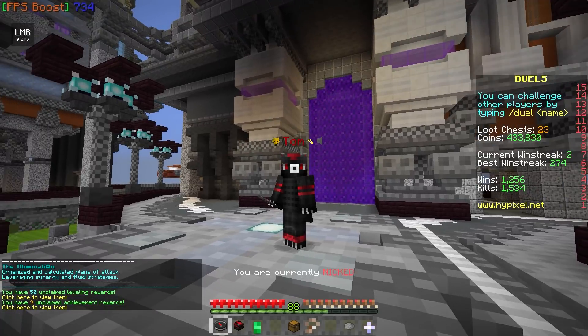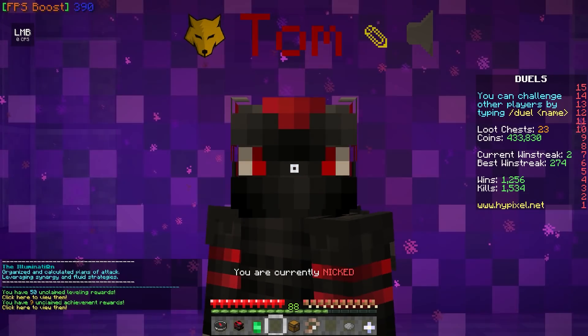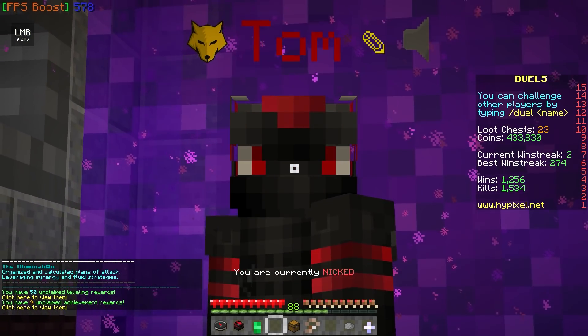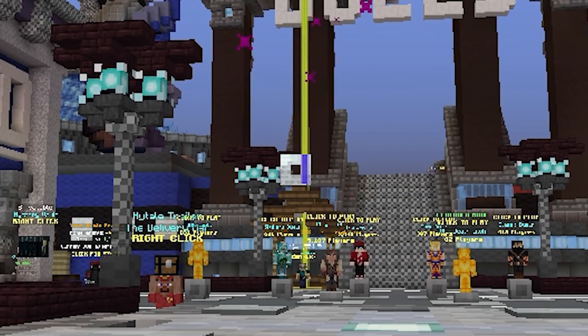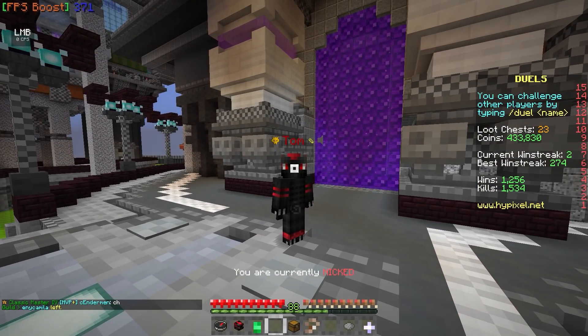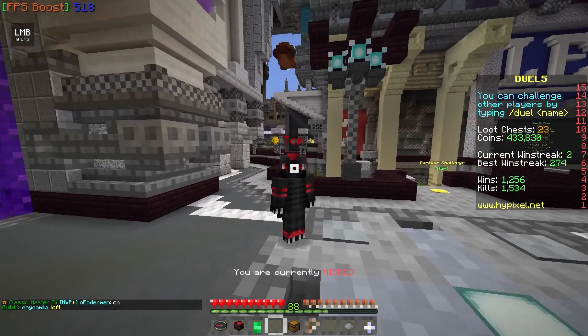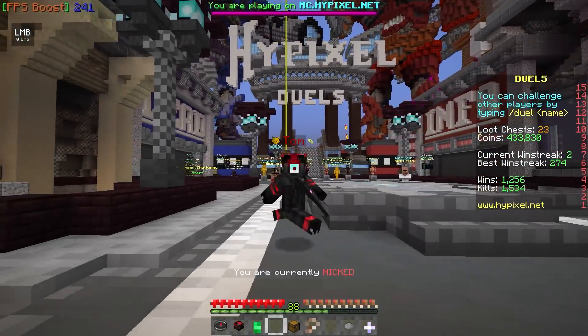We've just logged on to Hypixel, and this is what the hub is looking like. As you can see, the nether portal actually looks pretty cool, but this is the hotbar right here. Look at the crosshair — what is this crosshair?